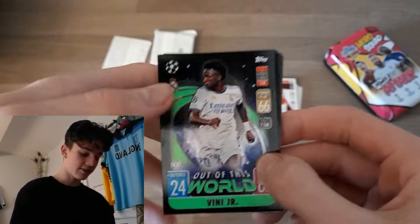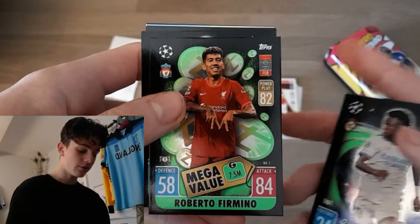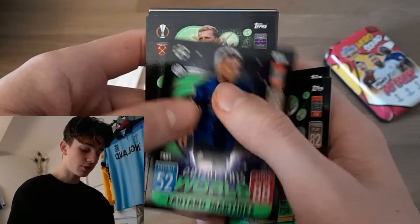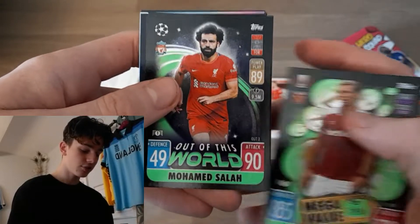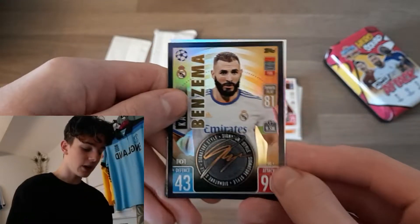For the inserts, we've got quite a chunk here which is nice. Out of this world Vinicius Junior, mega value Roberto Firmino, out of this world Arturo Martinez, mega value Suchek, out of this world Salah, mega value Jimenez, and we've got our first signature style of the opening.